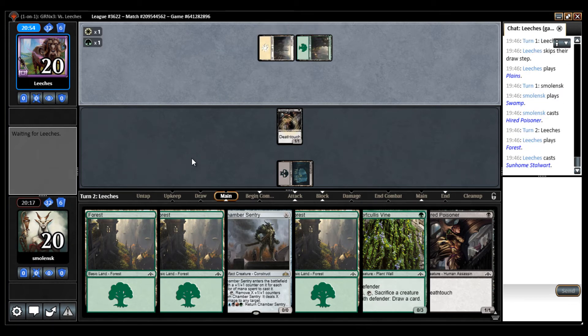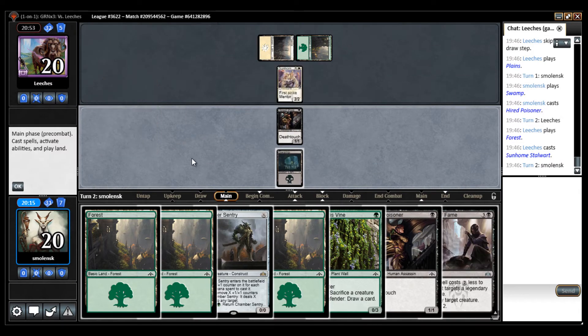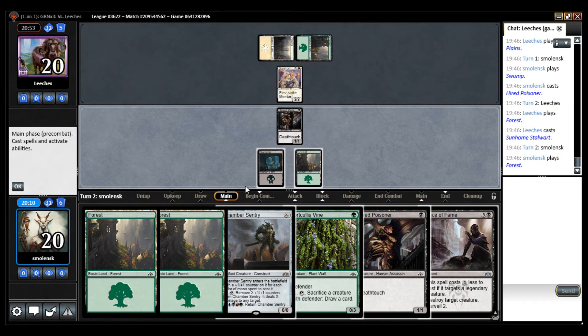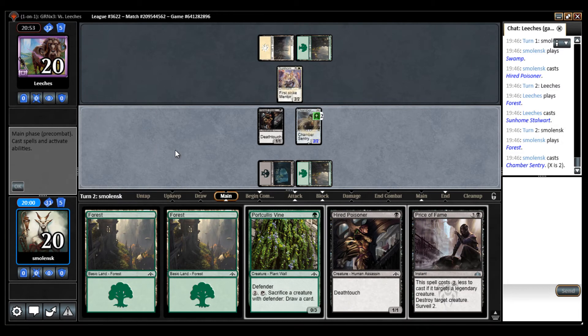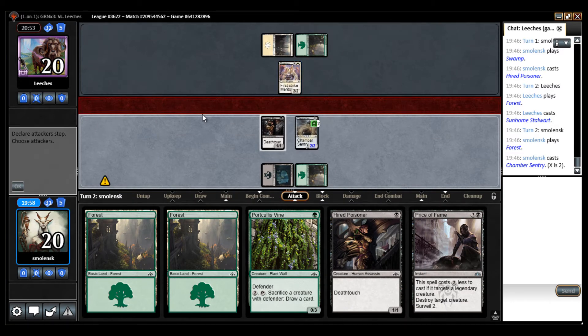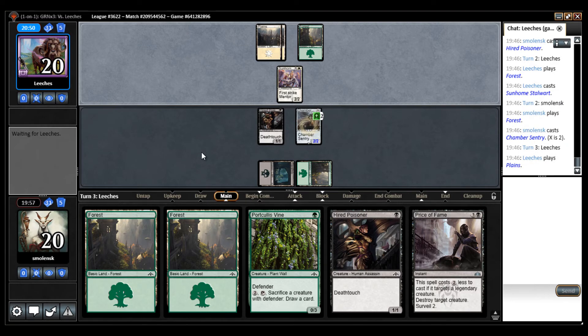The 2/3 flyer with Mentor would be annoying. Pretty good against my Deathtouchers. But I do have a 0/3 blocker. I also could play Chamber Sentry and maybe kill that next turn — it's important to get rid of that. So next turn I can go Chamber Sentry, then next turn I can kill that guy before it starts mentoring.